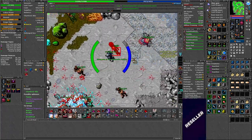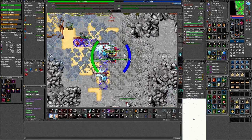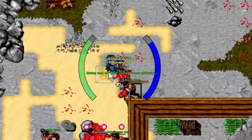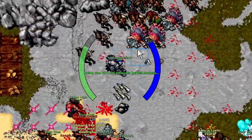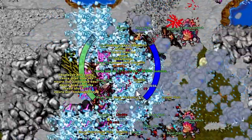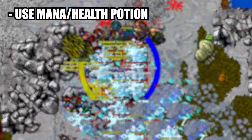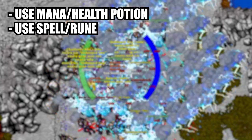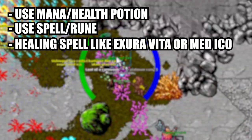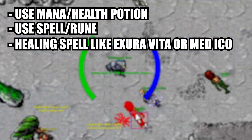When trying to set up your hotkeys, it is really important to realize how insanely hectic this game can get and how important good hotkey setups are. Even though Tibia is an old game, things can get super hectic really easily, especially when hunting. In a single pool, you might have to use a mana or health potion almost every turn, as well as use a spell or rune from your rotation. You're also going to be using a healing spell like Exura Ico or Exura Vita, depending on your level.